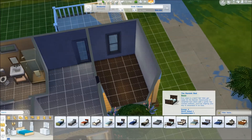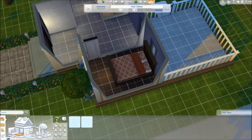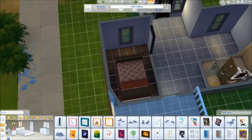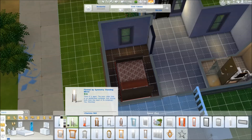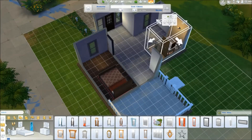There really isn't much to it, but I do like the design. The colors all work really well together and it's just a cozy little house. If you like this house, I will have it for download on the gallery and it will have the hashtag #sims4blockparty.